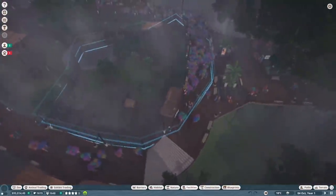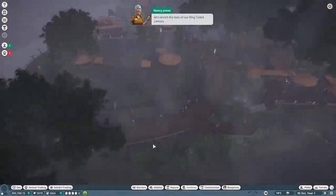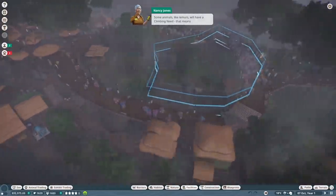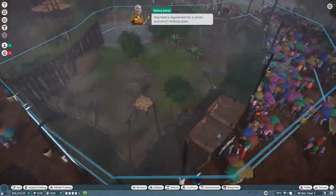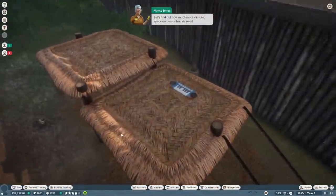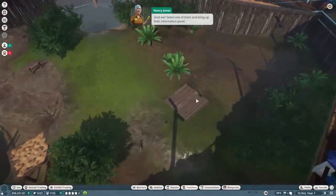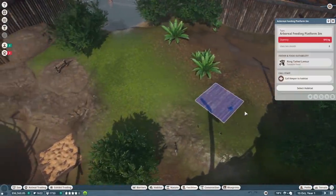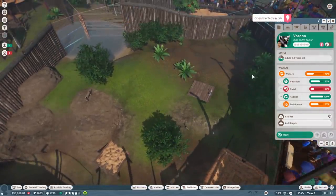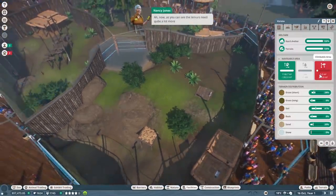Now that we've enriched the lives of our guests, let's enrich the lives of our ring-tailed lemurs. Some animals like lemurs will have a climbing need - that means they have a requirement for a certain amount of climbing space, and you can fulfill that by building them a climbing frame. Let's find out how much more climbing space our lemur friends need. Select one of them, bring up their information panel, and click on the terrain tab. As you can see, the lemurs need quite a lot more climbing space.